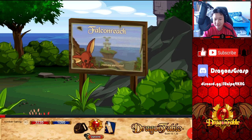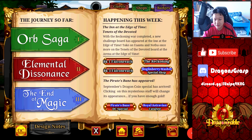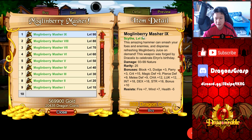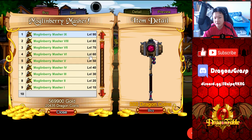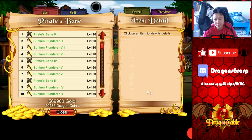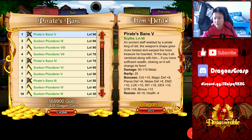Next thing to cover: we have the Moglin Berry Mesher special shop. This one returns every year. It's not best-in-slot for anything — if you like the art you can get it, otherwise just pass it. I'm going to pass on this one.